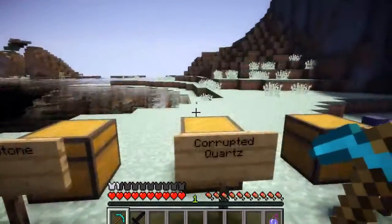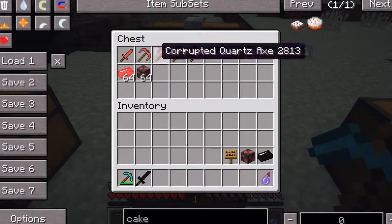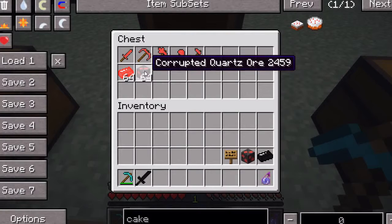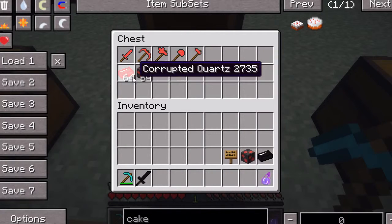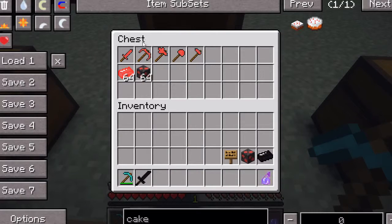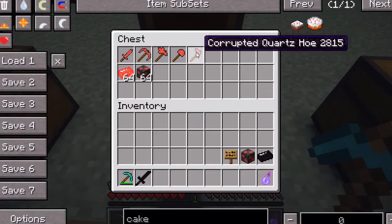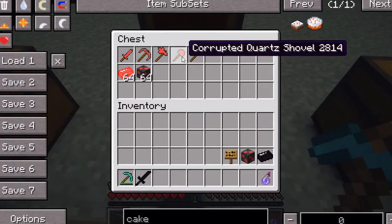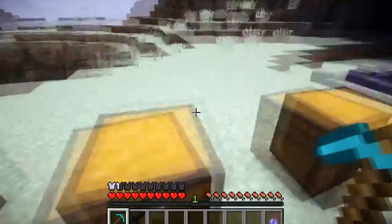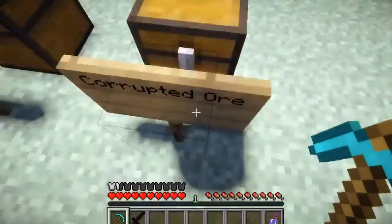The next one is the Corrupted Quartz - it's the middle one. Now with this you can't make too many different things, other than the same things you can make with the Deathstone ingots. These are the Corrupted Quartz pickaxe, axe, shovel, spade, and the hoe. And other than that, you can create these awesome looking pillars with that, which I'm going to show you very soon.